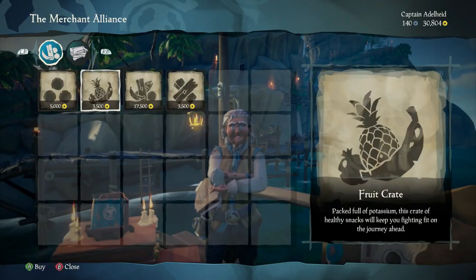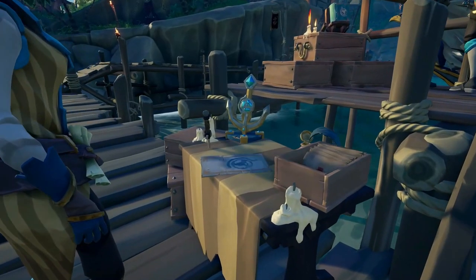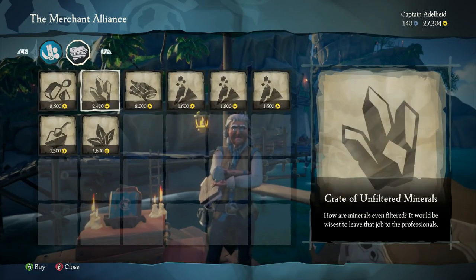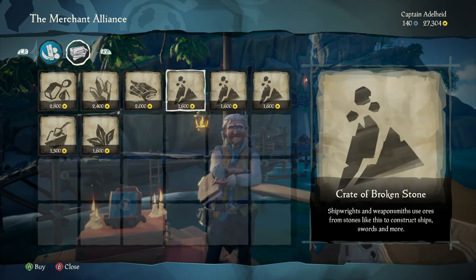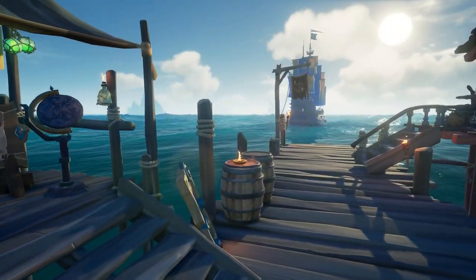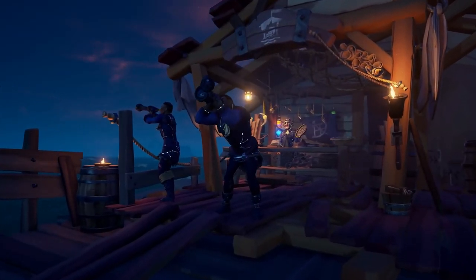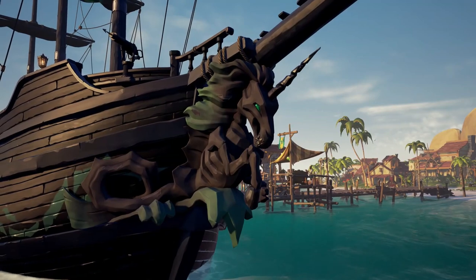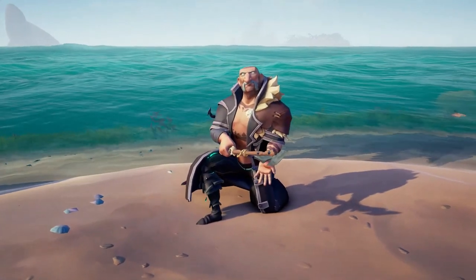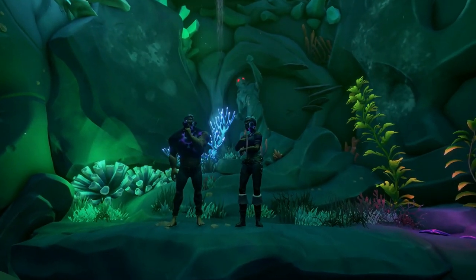So if you missed out on something in a previous season, sadly that stuff won't be coming back. I know a lot of people might be a little bit annoyed about this, but they don't put phenomenally looking stuff in the Season Passes — they put pretty cool stuff in, but it's rare they add things that are really standout. Generally the best things will be the stuff they add for Pirate Legends. The Legendary Curse is by far the most requested item to return in the whole of Sea of Thieves.